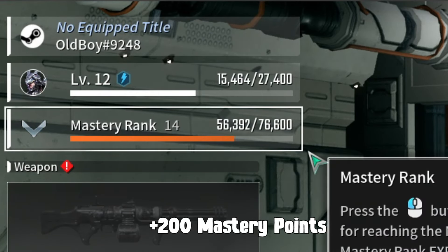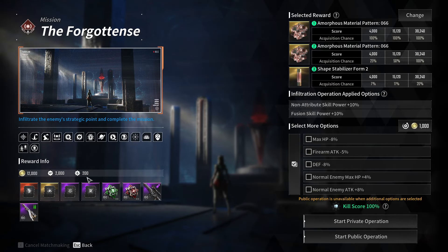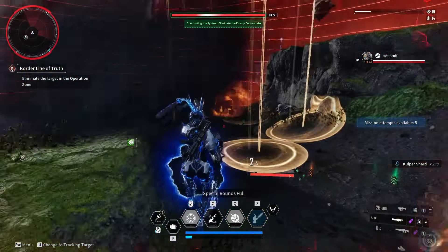Then I chose a quest which I had not done before in hard mode, and I got 200 mastery points for this quest. If you try to start a dungeon in hard mode, you can also see that it gives you 200 mastery points, even if you restart it.